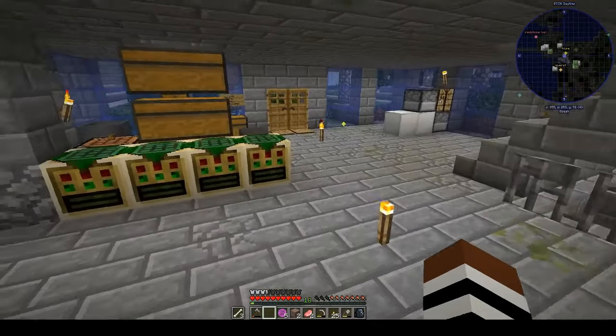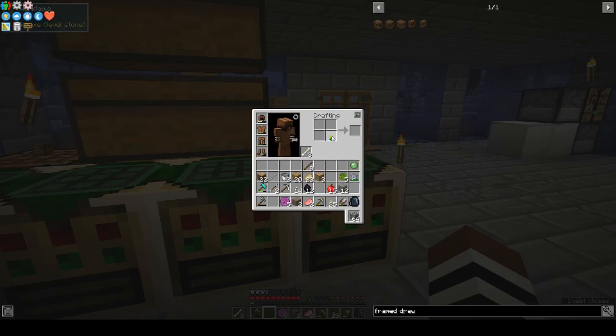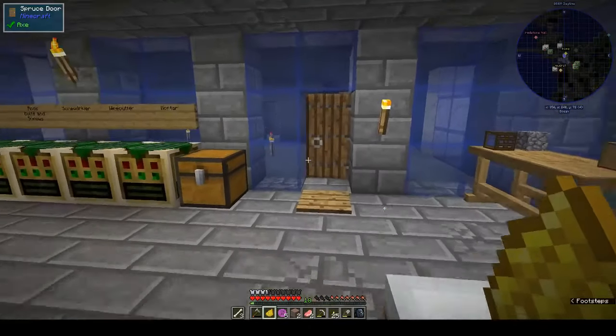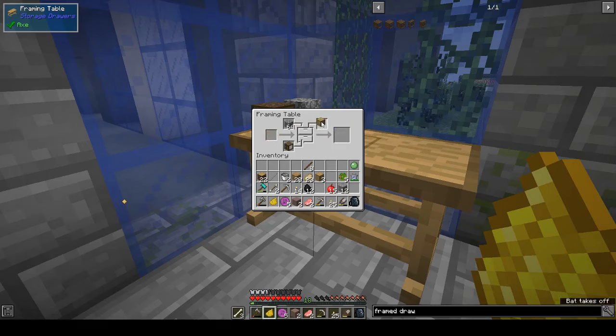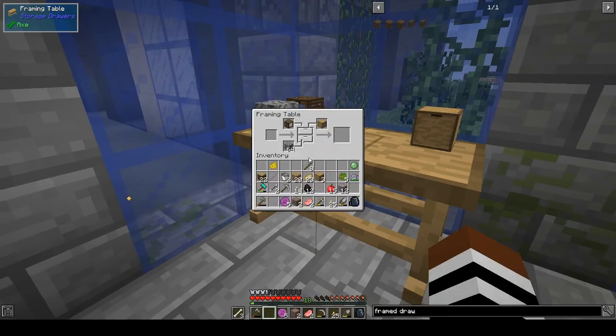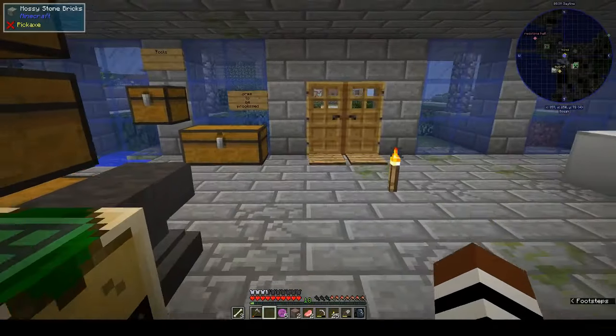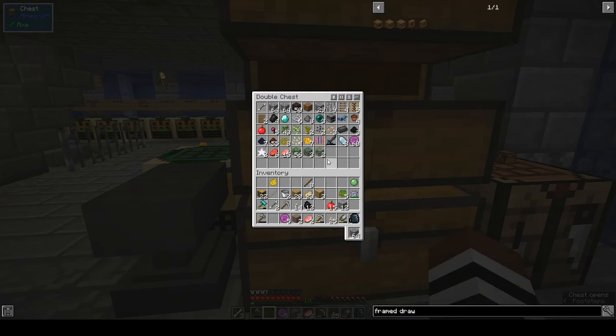Maybe the colour needs to go there. Do we have anything that's dyeable? Flowers - didn't I just pick up a flower? It doesn't go there. Some kind of dye? I honestly don't know why we had to make that. Maybe it will come up in early game. Well, enough messing around with that.